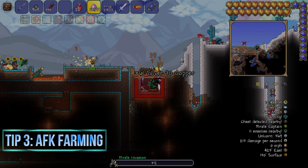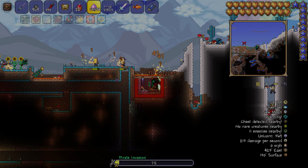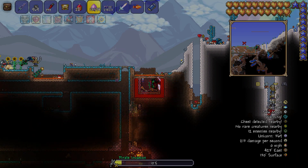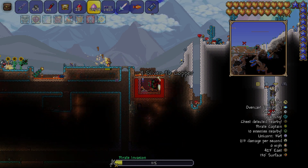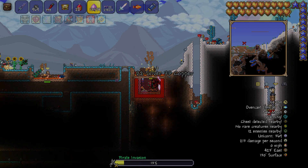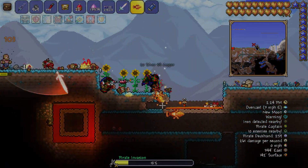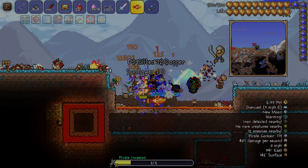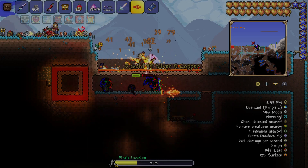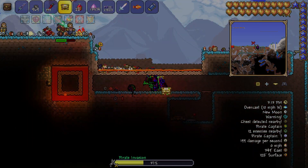Next up is the AFK farming glitch or exploit — basically the purpose of this is so that if you don't want to look for monsters you want to kill, you want them to come to you. This is the perfect little trick. One version uses a portal and a lever, but if you don't have access to that, you can just make a lava trap, which is the most basic and easy option.